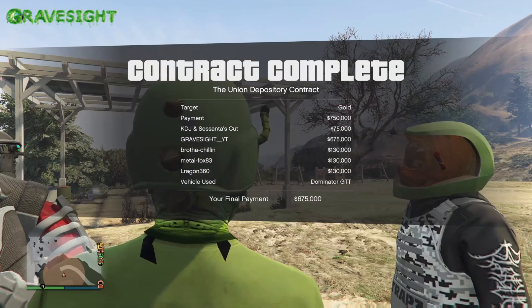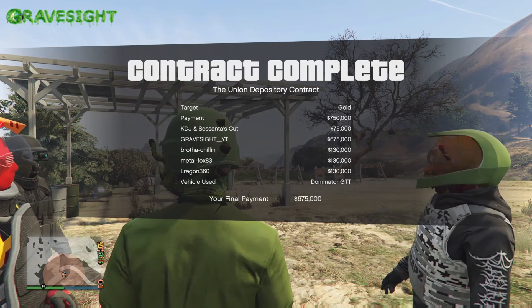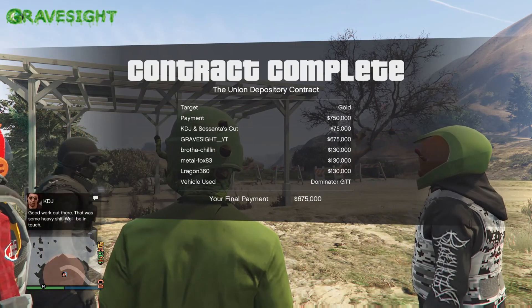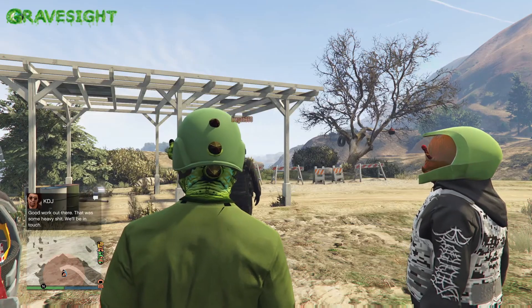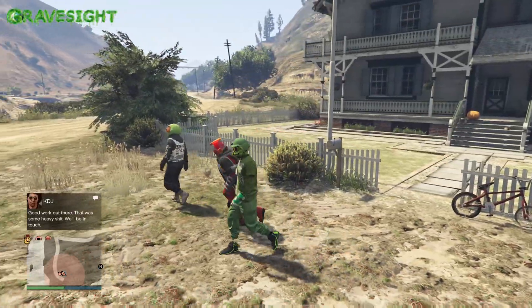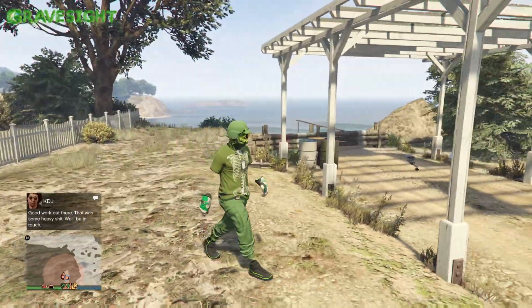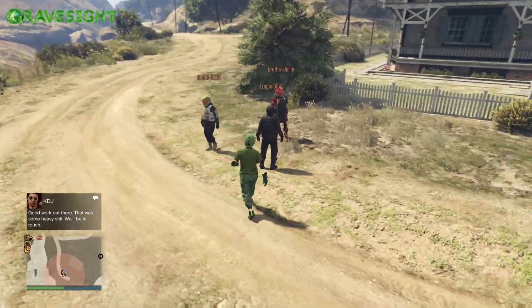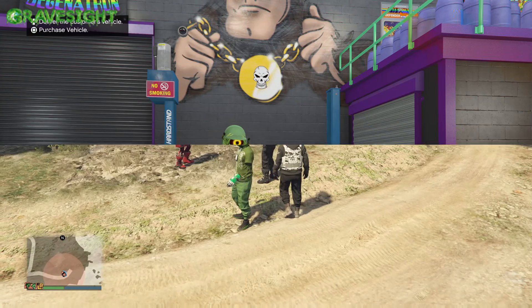That was just for doing two setup missions that are super easy, and then going and doing the heist. The other heists have different challenges, but this one is definitely worth doing this week — the auto shop contract mini heists. My friends just got paid a hundred and thirty thousand dollars for helping me, while I got the big chunk, which is a little unfair but that's the advantage of owning an auto shop.